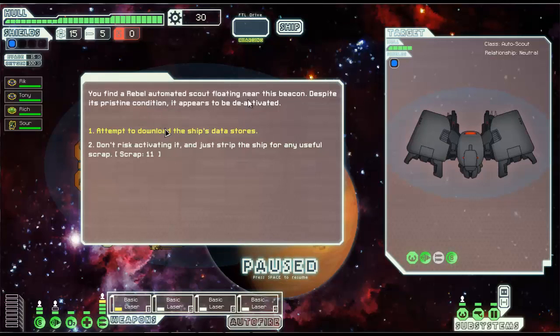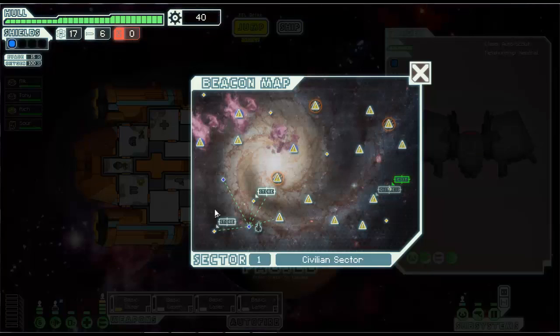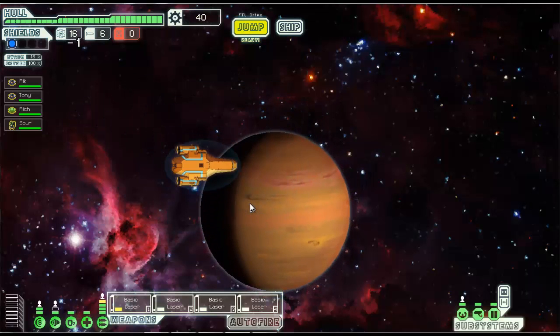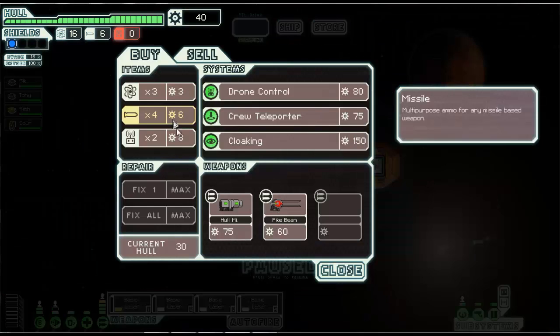I'm going to go for the data store. You find a rebel automated scaffolding near the beacon. Despite its pristine condition, it appears to be deactivated. I'm going to attempt to download the ship's data stores — this way it gives us more information about everything around. Cool. So now our map is going to be updated, we can kind of see everything. I don't want to go here — this looks like a meteor. Yeah, that's a sun, we want to avoid that. So we're going to go to the store first. Hope we can get something useful.